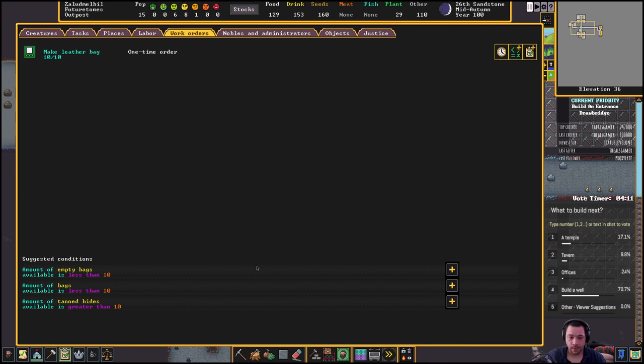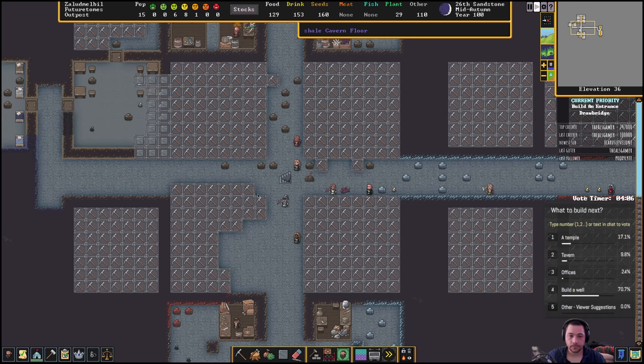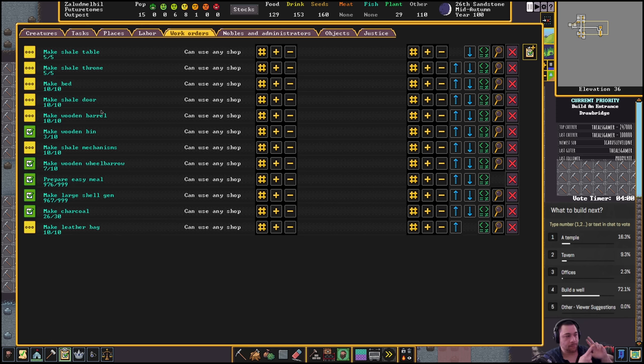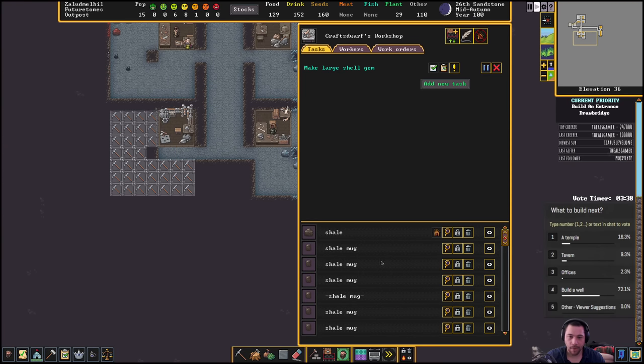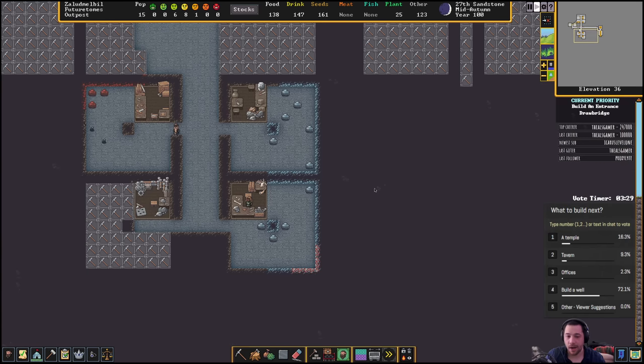I'm going to make leather bags — let's say 10. Bags, barrels, bins — those are your main storage. And if it could be made out of stone, do it out of stone. Instead of wood tables, do rock ones. Instead of wood chairs, do rock thrones. Instead of wooden doors, do rock doors. Instead of wooden barrels, it's sometimes really good to do rock pots, but right now the station that makes rock pots is busy making shell gems. Instead of wooden chests, make rock coffers — that's something I should do.